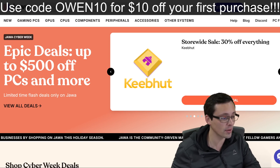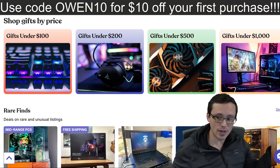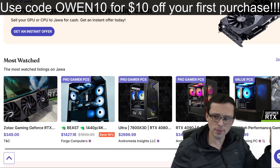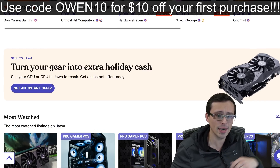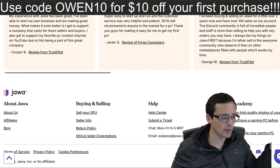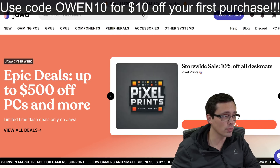A huge thank you to Jawa for sponsoring this part of today's video. Check out their Cyber Week deals, gift ideas at all variety of price ranges, and fully built PCs. You can also trade in your old hardware — CPUs and GPUs — to get instant offers from Jawa for some quick holiday cash, or list it yourself and set your own price. Jawa has a valuable Discord community where you get a lot of feedback on your build. Check out the link in the video description or pinned comment.